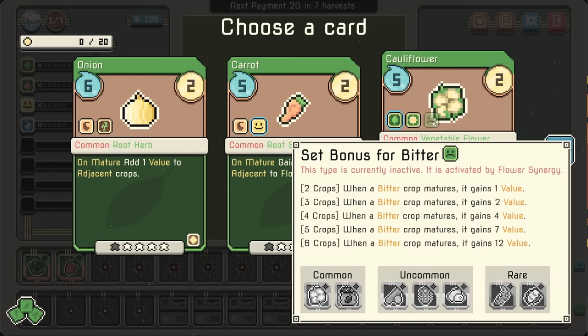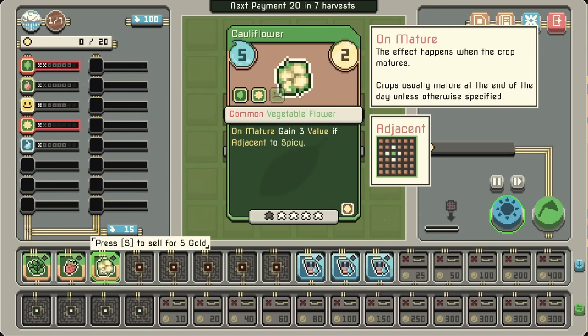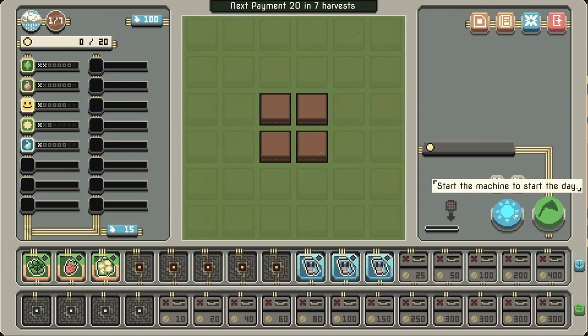Cauliflower is bitter, but we need the flower synergy to unlock it — though it is a vegetable, so let's mix that in. How the heck am I going to fit all of these things? I have no idea.